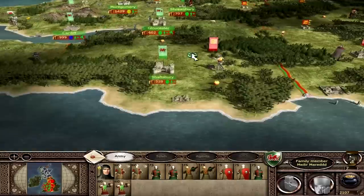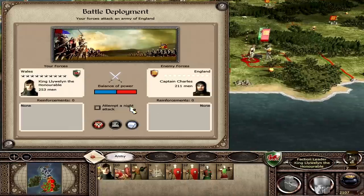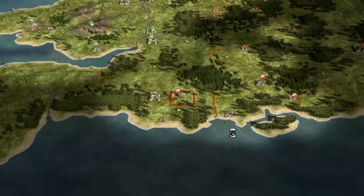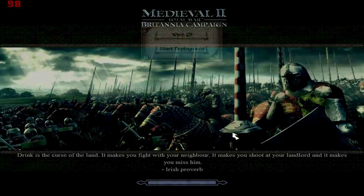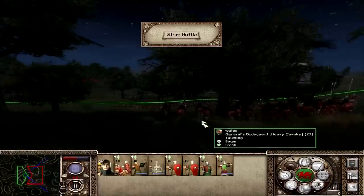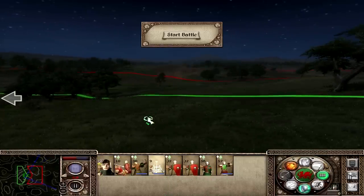I think we'll sally out from Shaftesbury. We can do it now. Let's sally out — a night attack by Llewellyn. Let's fight them on the battlefield. King Llewellyn will get you, English scum. I'm really enjoying this campaign so far — it's been fantastic. Starting deployment now. Nighttime attack outside Shaftesbury. The King of Wales is on the battlefield and hoping for English blood.